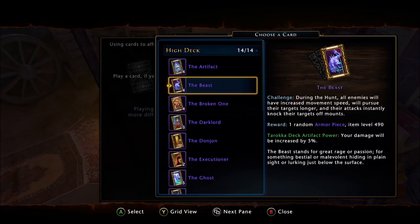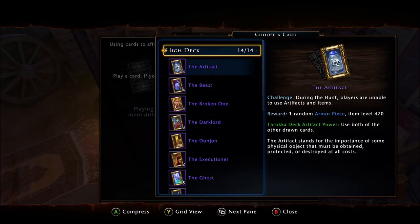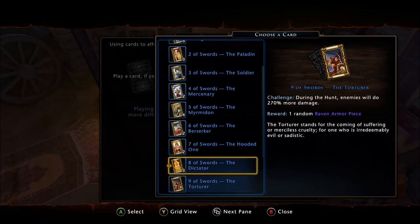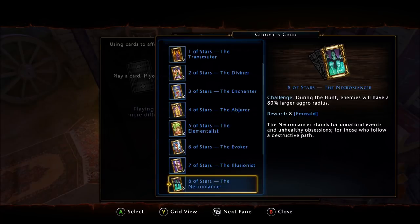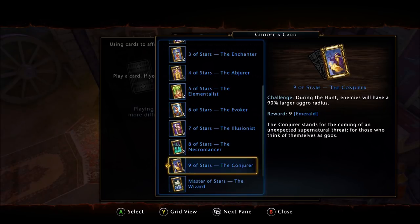The Beast card is fairly easy — you get a purple piece of salvage or gear, and the challenge is that all enemies have increased movement speed, pursue targets longer, and their attacks instantly knock you off mounts. The high deck is mostly gear pieces. The Swords suit gives blue pieces with some purples mixed in. The Stars suit gives refinement points scaling up to flawless sapphires — the master card gives five flawless sapphires, and down the ladder: nine Stars gives nine emeralds, eight, seven, six, five, etc.